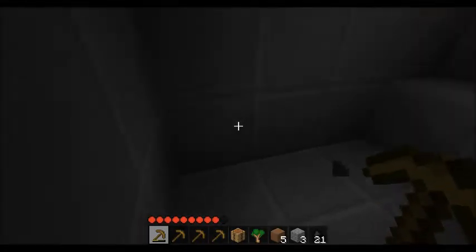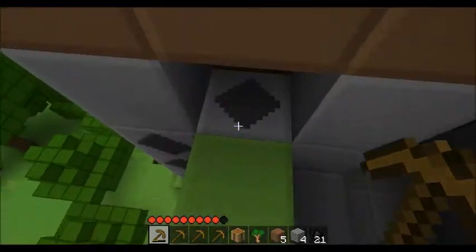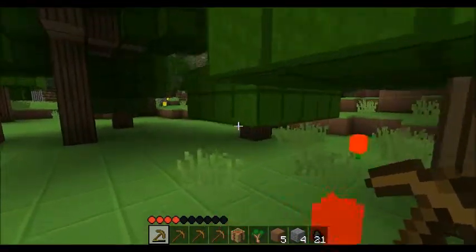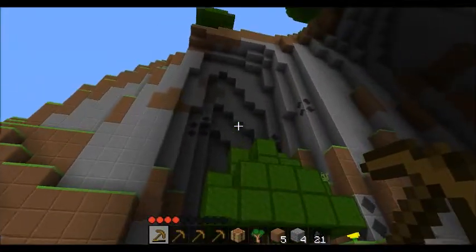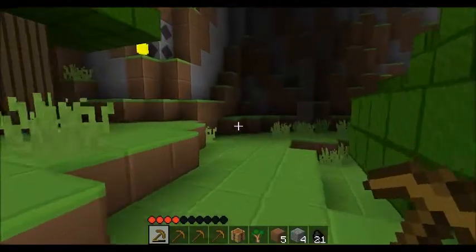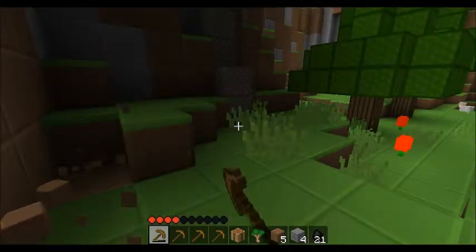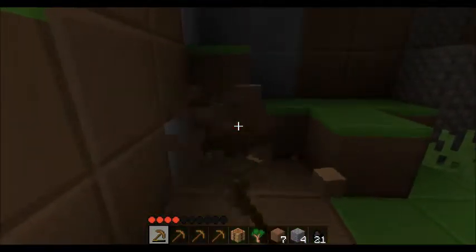We are going to find a spot to make a shelter so we can stay through the first night. I think I am going to make my castle over here, because there is much coal and a tree nearby — always handy to make sticks and stuff. So I am going to make it here, and first I am going to clear the ground.